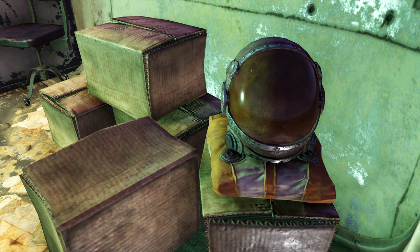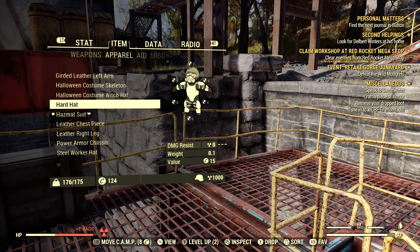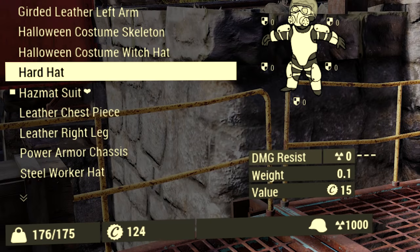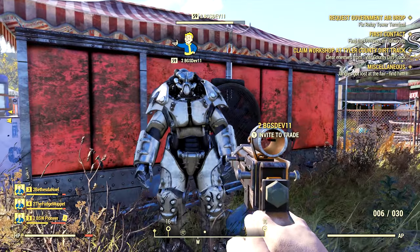At the back corner on top of a box we have what we came here for — the hazmat suit. Be sure to grab that; this will save your life in many situations. This item is a must-have for everyone regardless of how you play, because it gives a rad resistance of 1000.